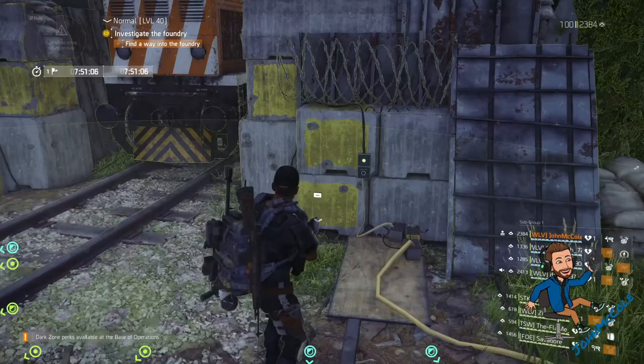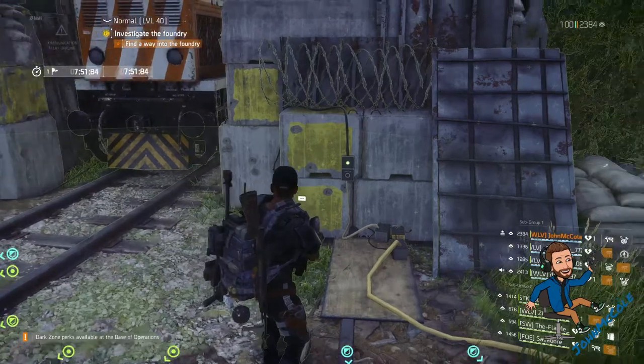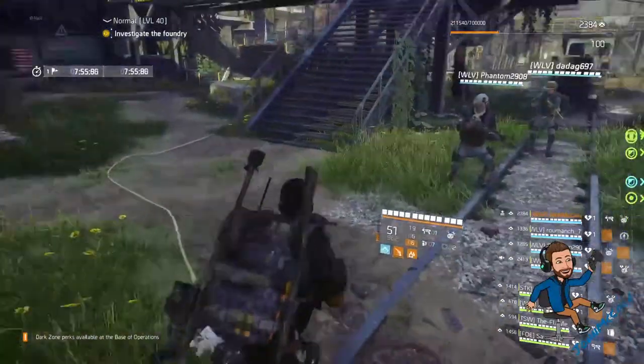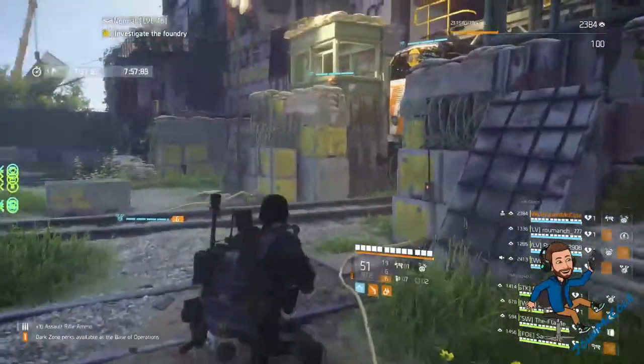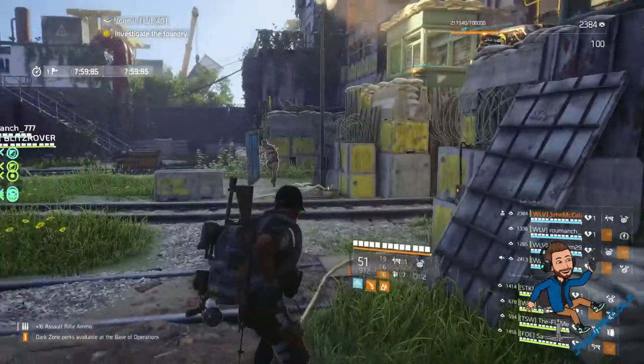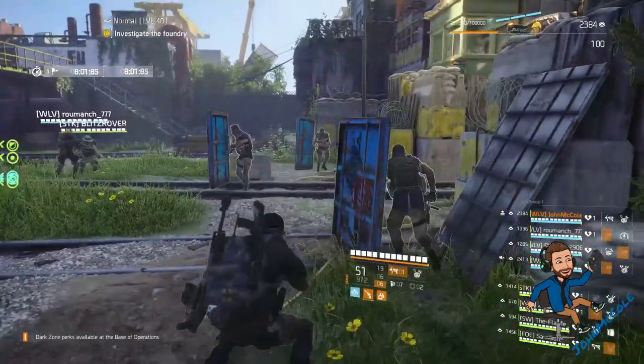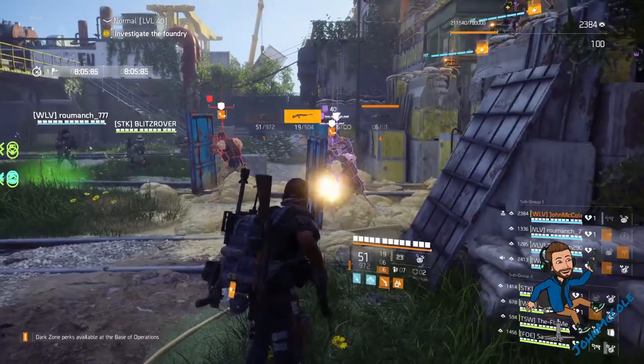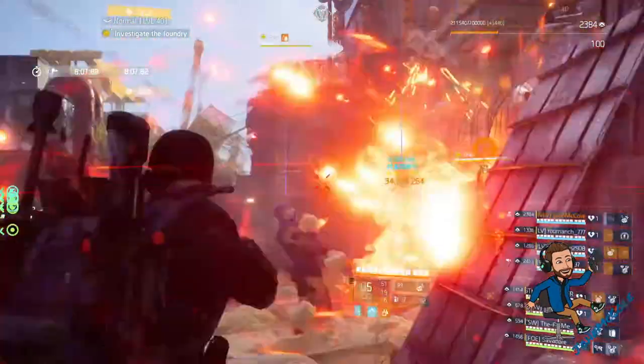Before you start the fight, make sure the overcharge from the healer is ready and you have 100 stacks on your Gunslinger holster. After you start the fight, wait until the 3 blue shield guys come up. Take out your riot foam cam launcher and wait until they're in position. There's the overcharge — shoot the cam launcher, switch to the Regulus, aim for the head, boom.